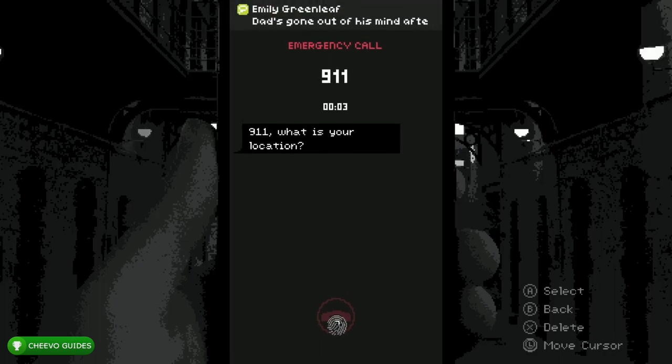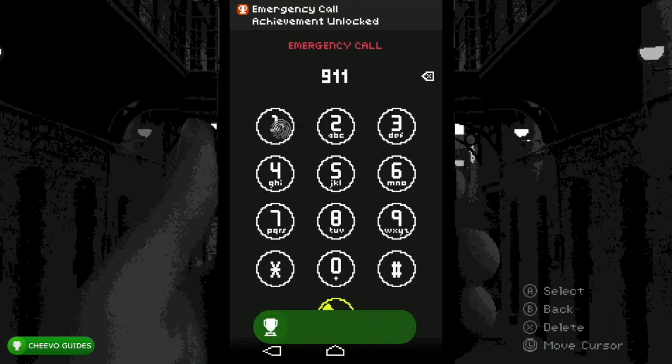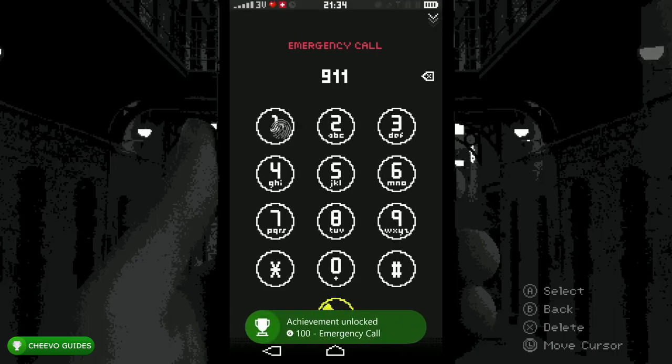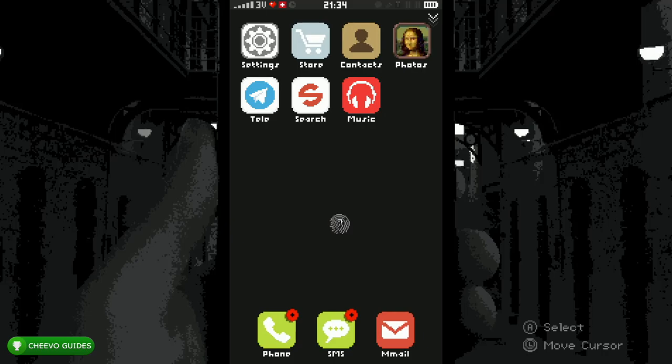I also want to point out that in some conversations it will show Skip on the lower right-hand corner of the screen — you can press Start to go ahead and skip through that conversation. Just keep in mind not every single conversation is skippable, but any that are I'm going to skip through. Next we want to unlock the phone — the password is 1-1-0-5.